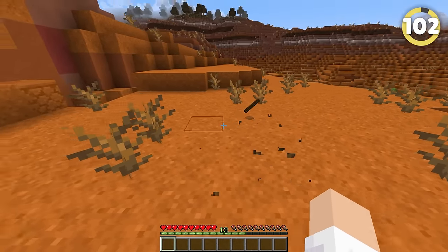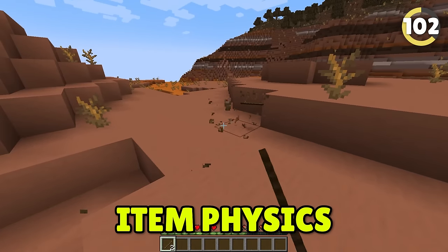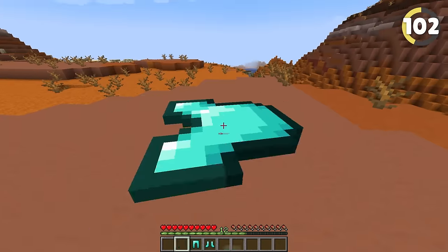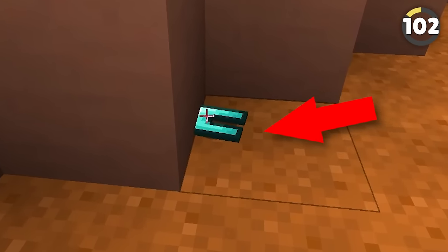Have you ever noticed how item drops in Minecraft are always vertical? How can a piece of armor stay upright? Item Physics makes this much more realistic by making all items drop horizontal. Not only that, it also manipulates how items lay on the ground to trick you into thinking they are actually in contact with the blocks below them.